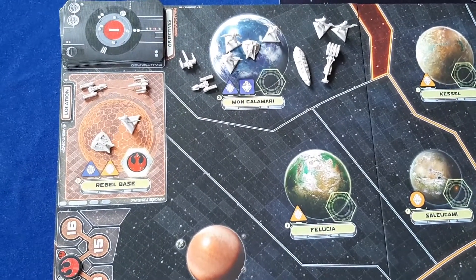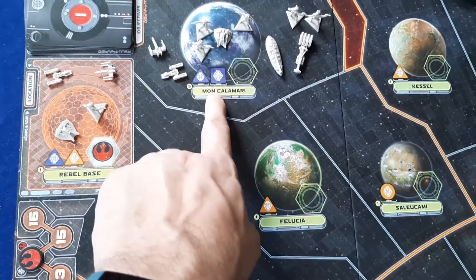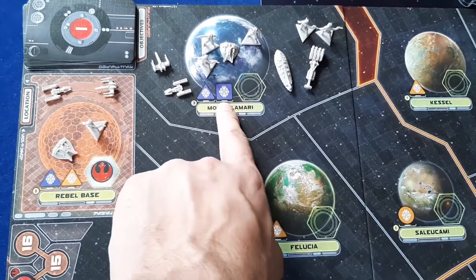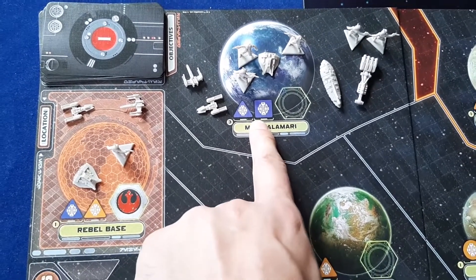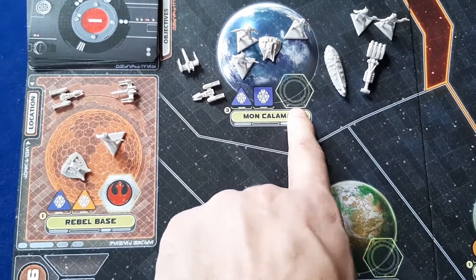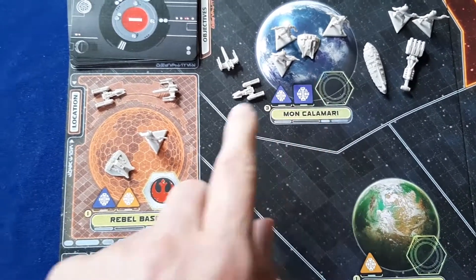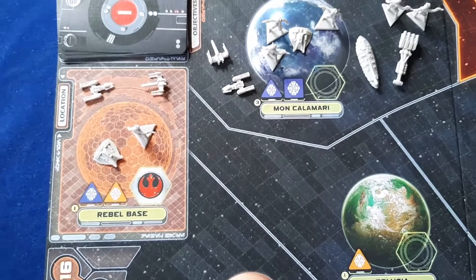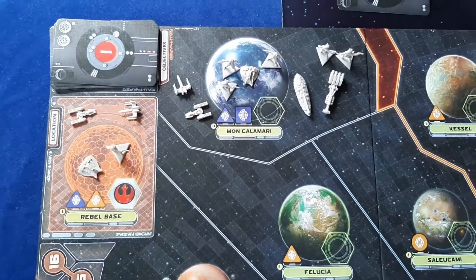The Rebel player has placed his starting units. I haven't placed them in a Rebel loyal area because you can place them on a neutral planet. The reason I've done this is a bit tactical — Mon Calamari produces the Mon Calamari cruisers, so the Rebels will be aiming to get loyalty in Mon Calamari pretty quickly so that in the build phase they can build the Mon Calamari cruiser. The Rebels place units on the Rebel base space and one other loyal or neutral planet.